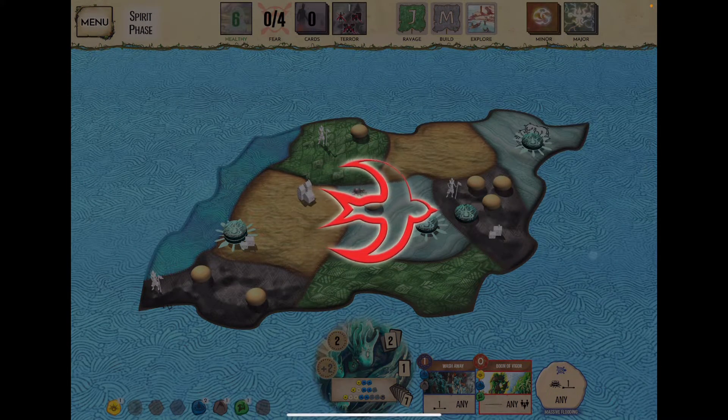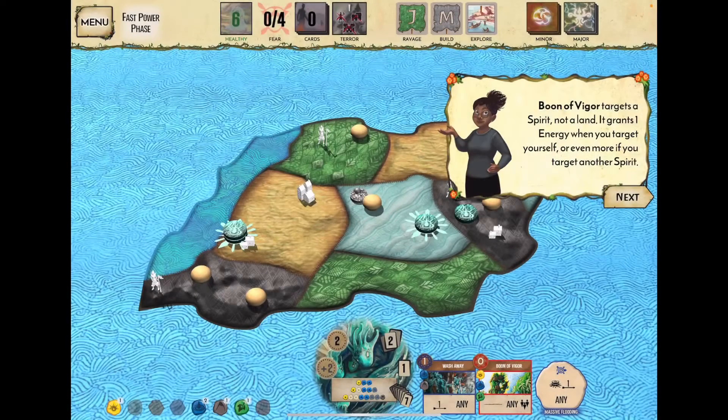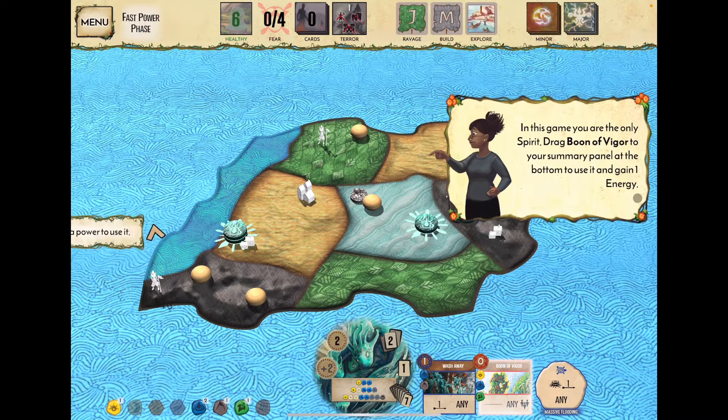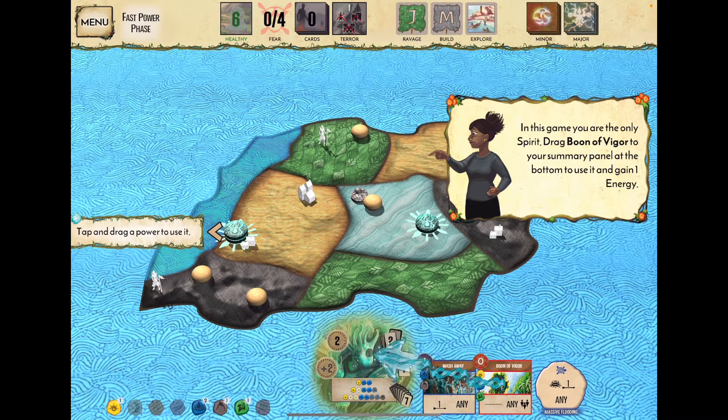Now we play our fast card. Boon of Vigor targets a spirit, not a land — it grants one energy when you target yourself or more if you target another spirit. Since we're the only spirit, we drag Boon of Vigor to the summary panel to target ourselves.